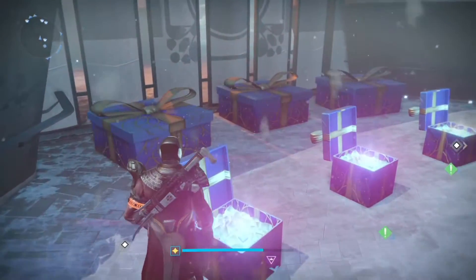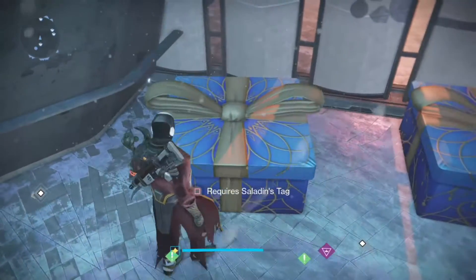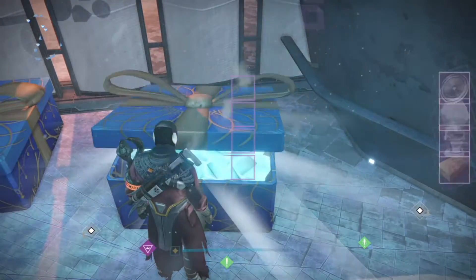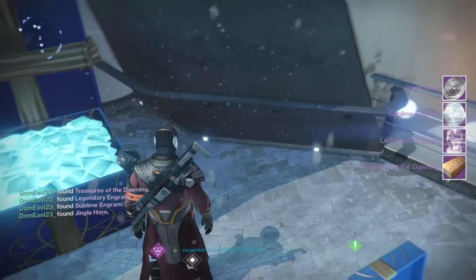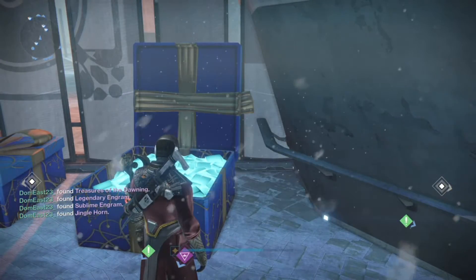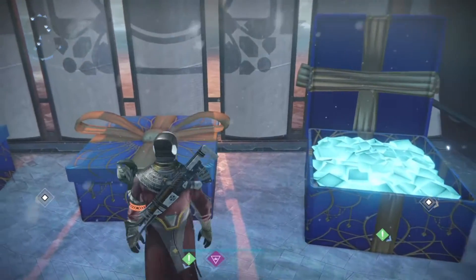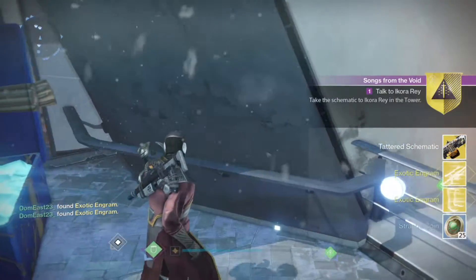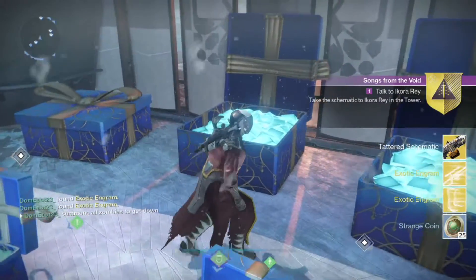What the Zurtag does is lets you open up the box that's right there on the stairs by where Iron Banner used to be on the tower. Just make sure you open this with a Warlock — do not open this with a Titan, do not open it with a Hunter. The reason is that for the quests that follow, it is easiest to do on a Warlock and will be difficult on any other character.